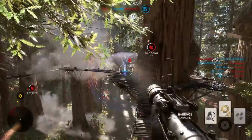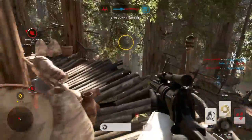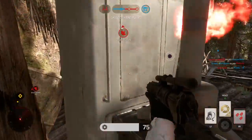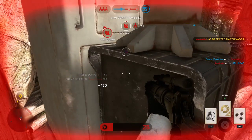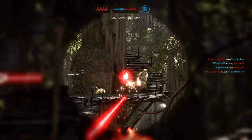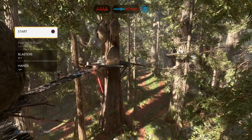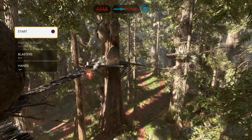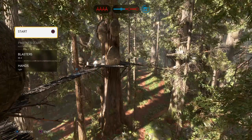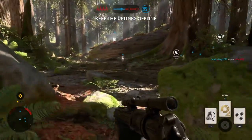Rebels in the zone! Rogue droids have pinpointed Princess Leia's location. She is near your position. A Y-Wing has targeting lock on our walker. Enemy's coming your way. Rebel targeting sequence disrupted. Continue the operation as planned.